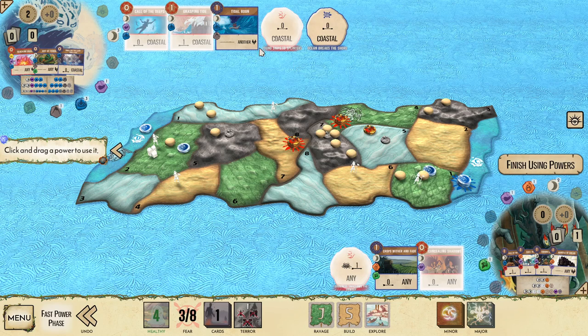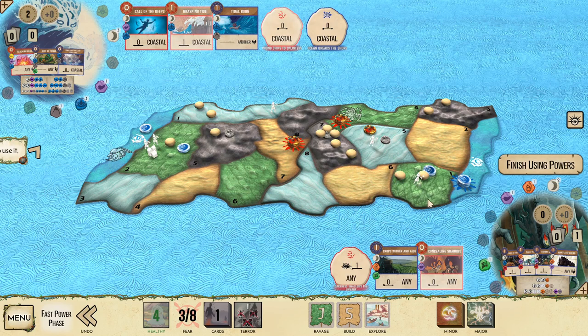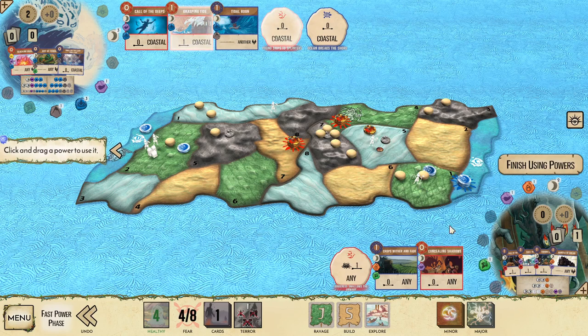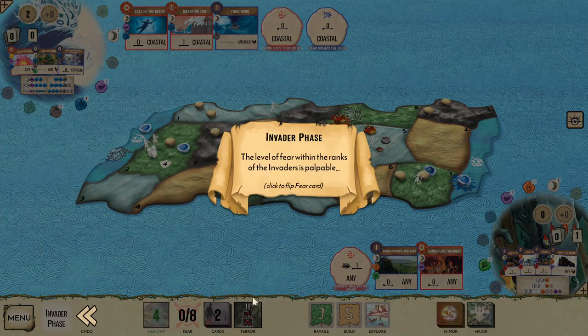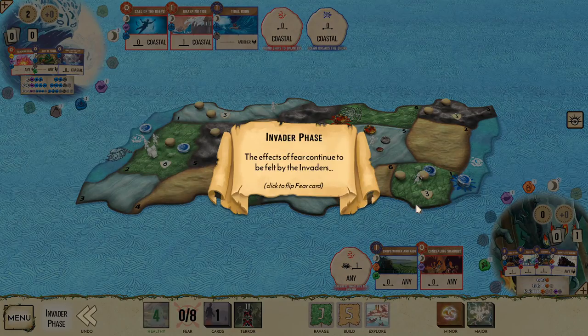We can't afford to play any of the other cards, so we finish. Call of the Deeps grabs the explorer from land four. Darkness Swallows the Unwary grabs the explorer from land six. Concealing Shadows doesn't really do too much this turn — we just play it somewhere and get the fear; we mostly needed it for the moon element. Pound Ships to Splinters gets us more fear, and Grasping Tide gets us defense and more fear — that'll also get us to terror level two.